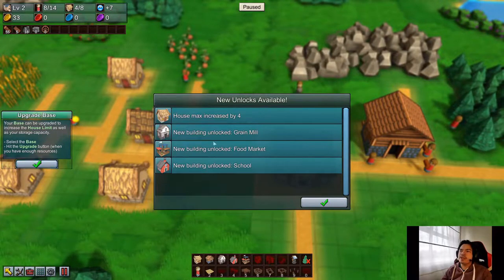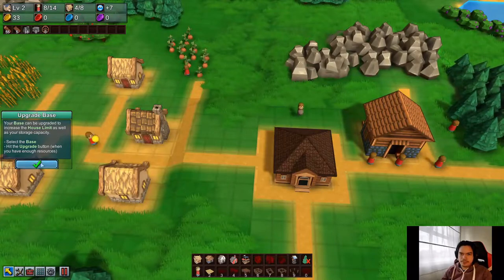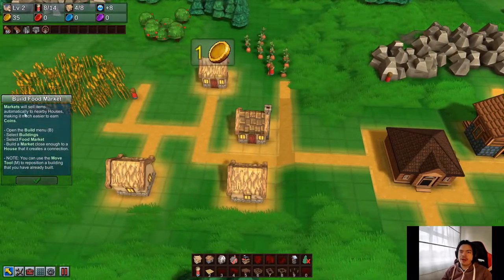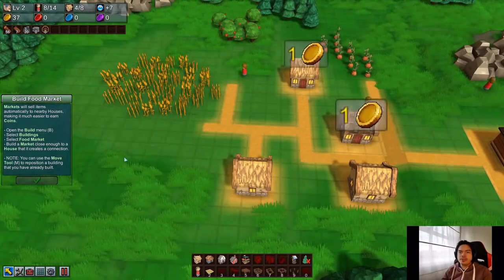When you see the green arrow above the base, it means you have enough items to upgrade it. One thing to note: you can't upgrade the base if you don't have the items in the base itself. So even though the shared inventory works for other things, to upgrade the base you need it in the base directly. House max increased by four, and new buildings are unlocked: the grain mill, the food market, and the school.